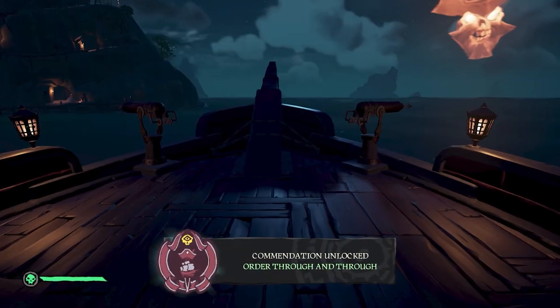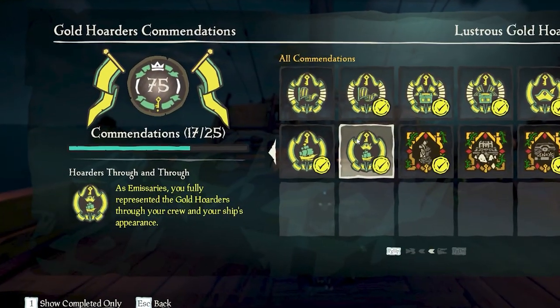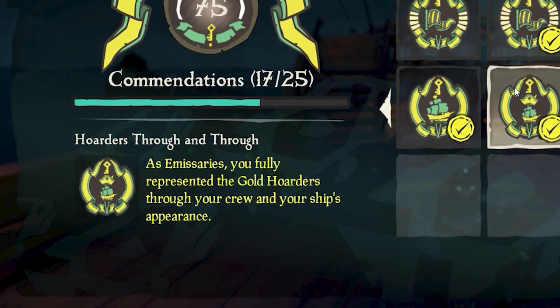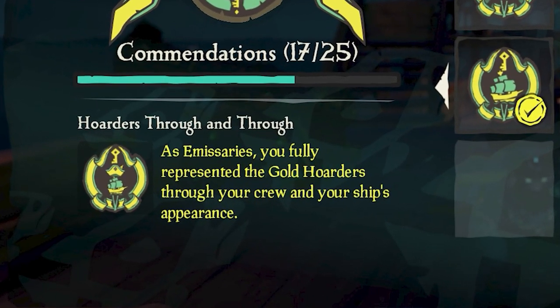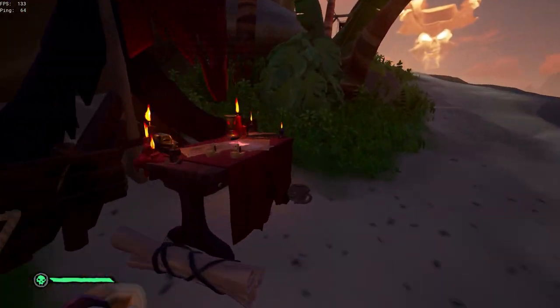Today's video I'm going to be going over the Through and Through commendations, which basically represent trading as a company emissary while wearing the outfit that also represents them, and having your ship covered in their cosmetics.